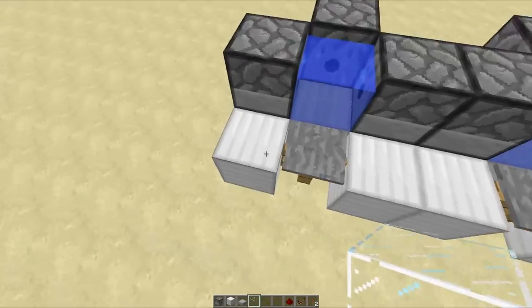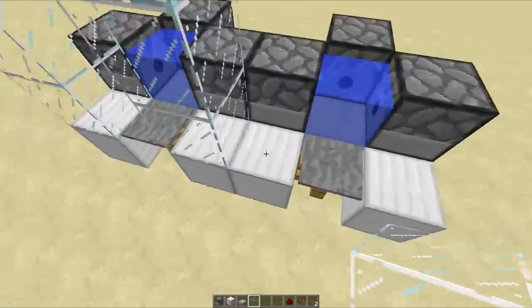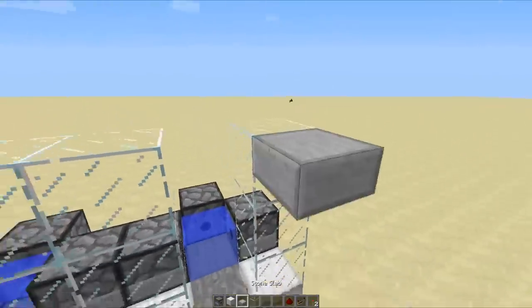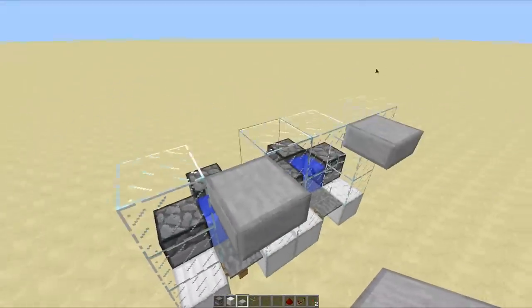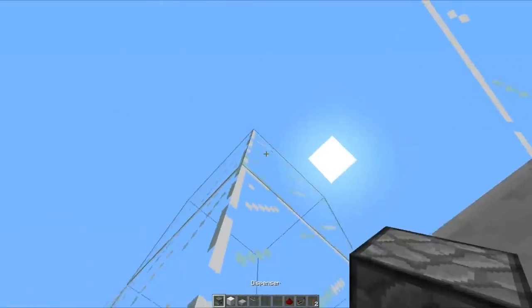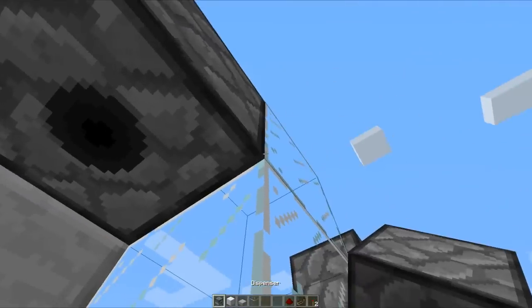Now on either edge of your pressure plates, you want to place a 3-high wall. You can use whatever blocks you like — I just prefer to use glass because it looks nicer. Do that on both sides, then place a half slab on either side to stop your TNT from flying out to one side. Then place a block up so that you can place a dispenser facing downwards — that is going to be your launcher TNT. Do this on both sides.